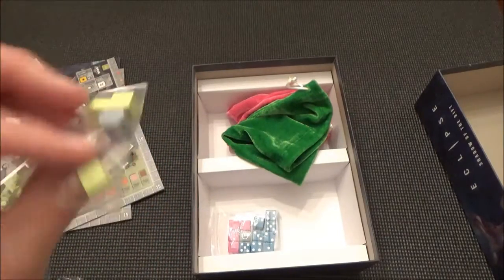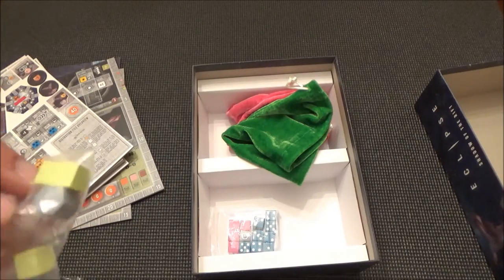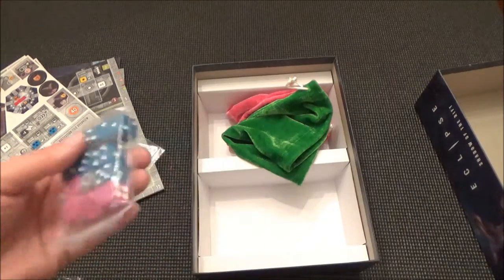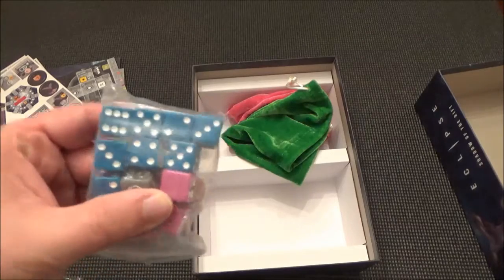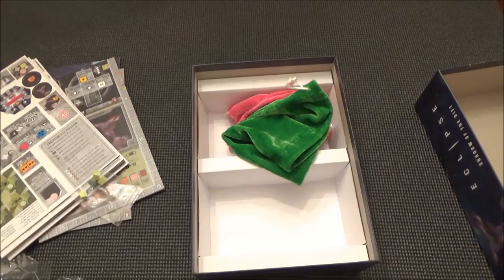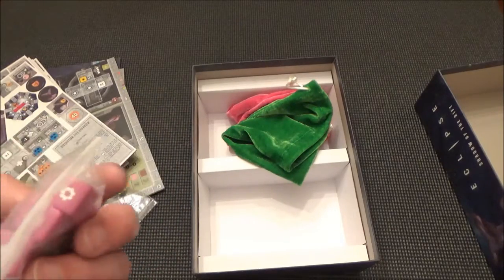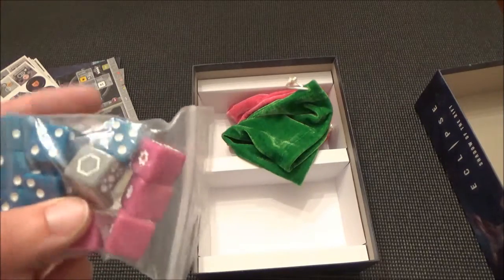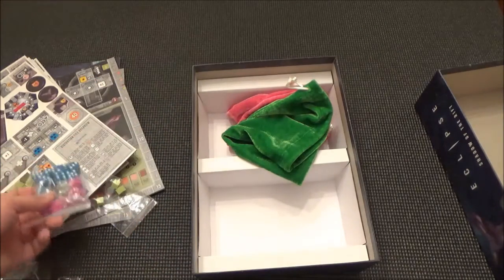And then we have new cubes here — a few cubes and then a hexagon piece. And new dice — brand new dice. So these are the blue dice that were tied to the Soliton Cannons. And then the purple dice, I believe, are related to the Rift Cannons — those are the rift dice, probably cause ungodly destruction. And then there's this gray die, and I believe that was the special die that was mentioned earlier in the rules. Pretty cool.